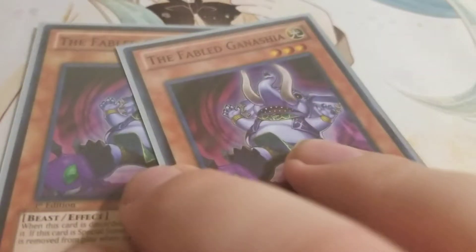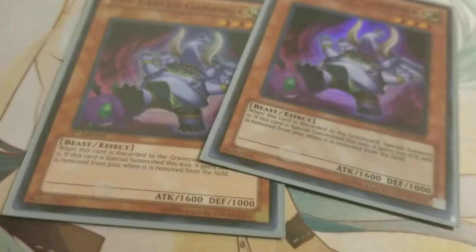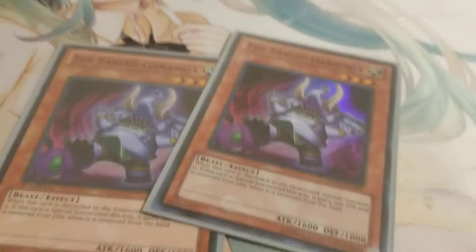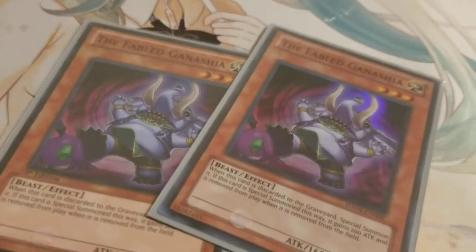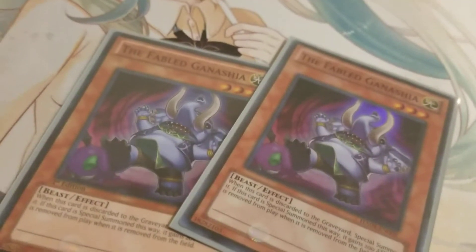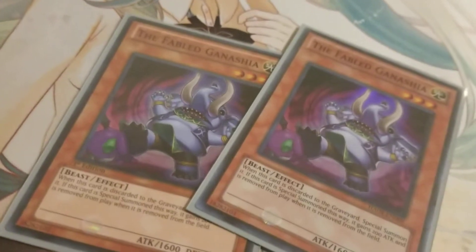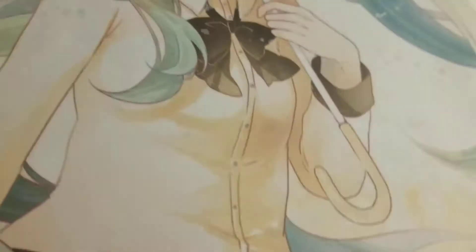Next, we have two Fabled Ganachia. This one's great — when it's discarded, it's special summoned back with plus 200 attack, so it's a great beat stick if you're short on Synchro Summoning. Unfortunately the drawback is it does banish itself once it's removed from the field if you summon it that way. But still, it's a great 1800 beat stick.